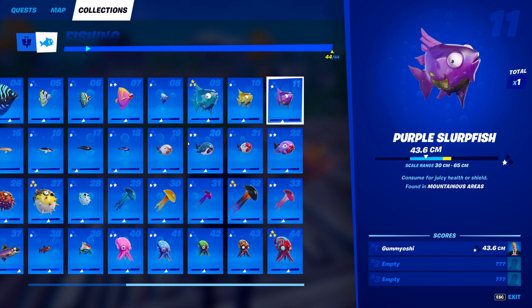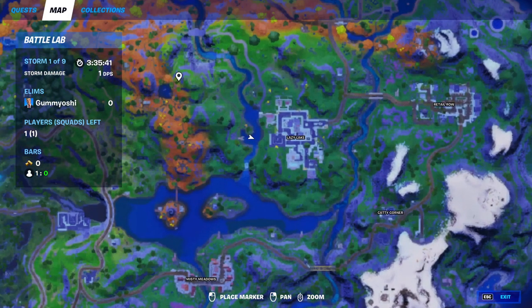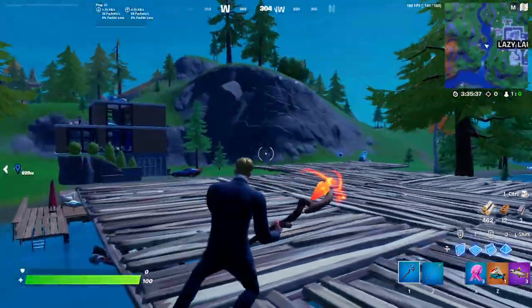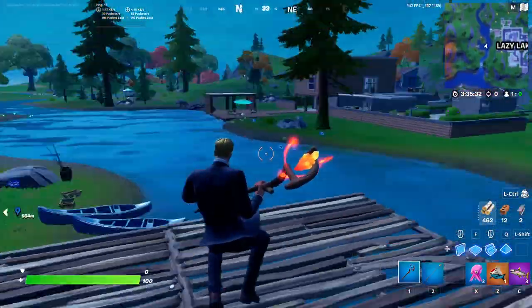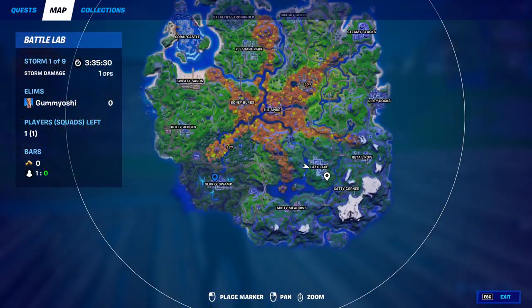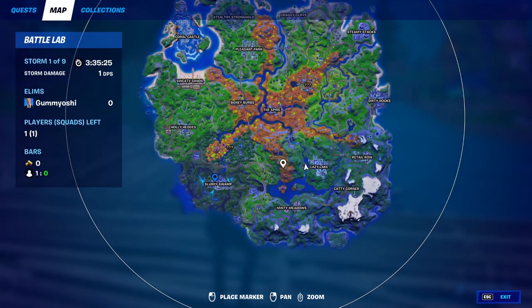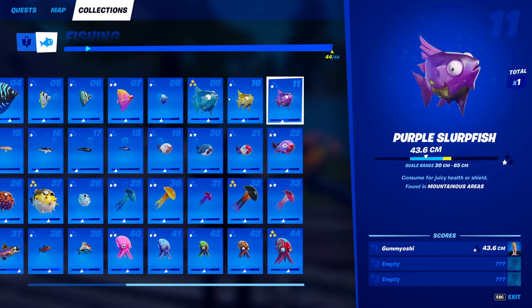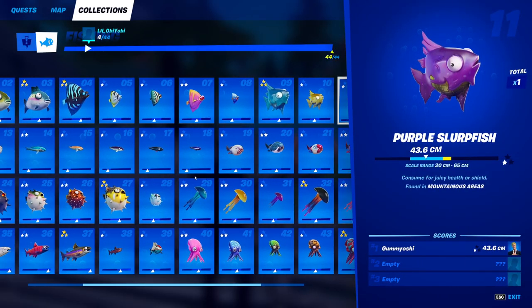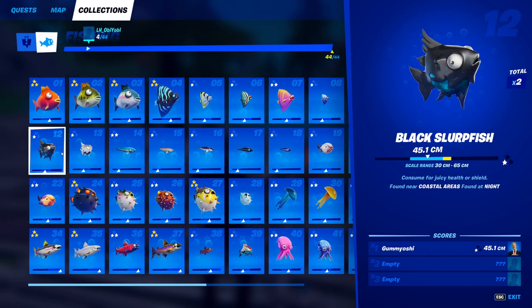For the third slurpfish, we have the purple slurpfish. This guy can be caught in mountainous areas. Like I was saying earlier, my favorite spot to fish is right next to Lazy Lake because it not only has a ton of fishing spots but is also classified as a mountain area. You can pause the video to see where it is on the map. This is where to catch the purple slurpfish — mountainous areas, and it doesn't matter what fishing rod you use.